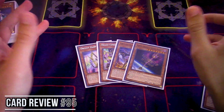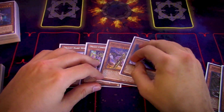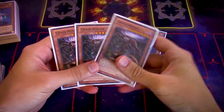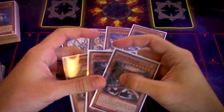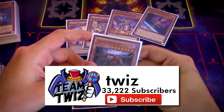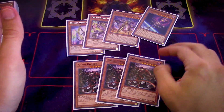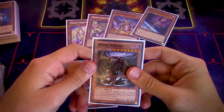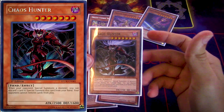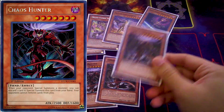This deck can get pretty wild if you let it go unhindered without answers to its initial board setup. The card I really want to highlight today is Chaos Hunter. It's a card that's been on my radar since I knew this deck was going to be meta relevant. It's a relatively old card but there are plenty of printings. It's a Level 7 Dark Fiend monster with 2500 ATK, which is extremely relevant. When your opponent special summons a monster, except during the damage step, you can discard a card and special summon this card from your hand, and then your opponent cannot banish cards as long as this card is on the field.